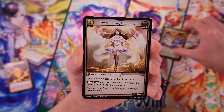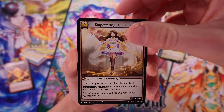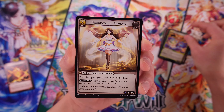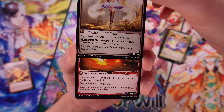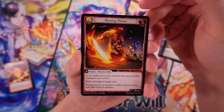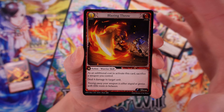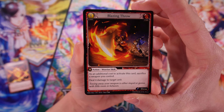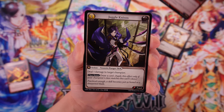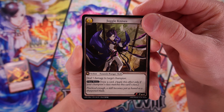And here we have a spell card — Empowering Harmony — so this is an action. Spells are a kind of action. You have characters and then actions that your characters take. I really like the art on these, and the design is really good too — it's very, very clean. Another thing that makes this different from Weiß Schwarz and those kinds of games is the overall card design seems a little bit simpler, more inviting to learn how to play. There isn't as much going on in the text box. Those are just my general impressions.